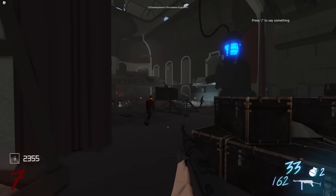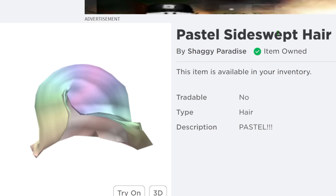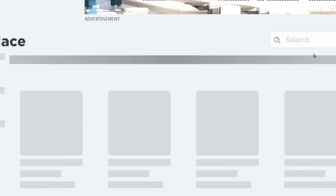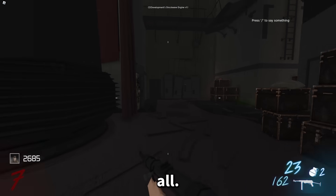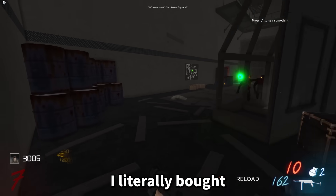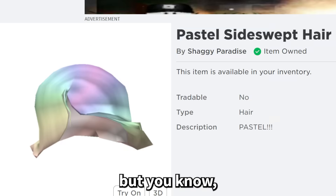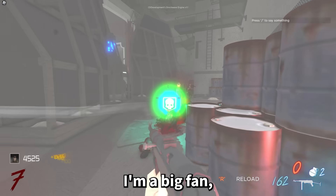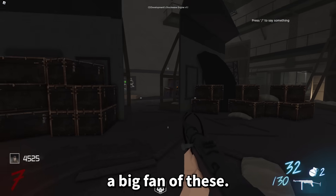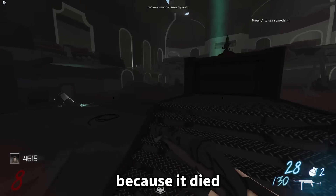Now on the recommended items page for that hair there are even more, like the Pastel Side Swept Hair — a pastel Shaggy — which is also a very expensive Roblox item. I don't really care about these items, I think they're funny and I bought all of them. There are just so many fake Shaggies popping up. But the main thing is this one — it died and it came back to life. How? No idea.